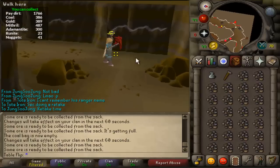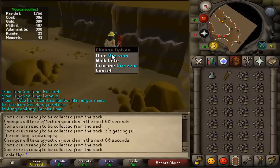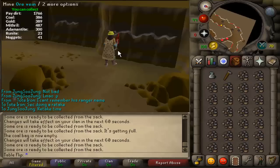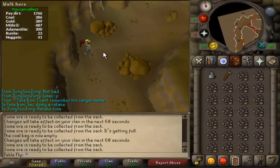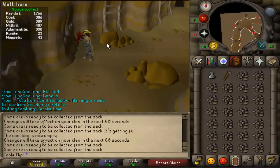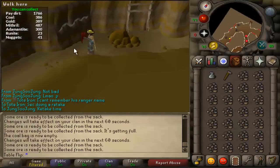So to start off, Motherlode Mine needs 30 mining and you can come here pretty much whenever you want. It's a lot more AFK than traditional power mining or mining and banking your ores. It's located just about right away when you walk into the Falador Mines. You'll go south and there will be an entrance right here, and you'll come in and see these ores.